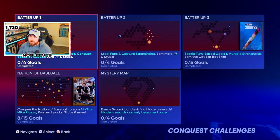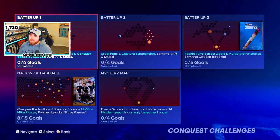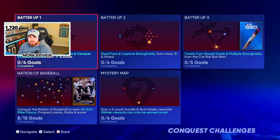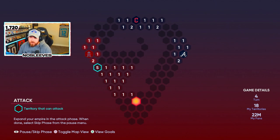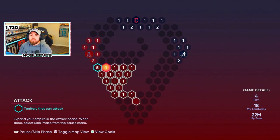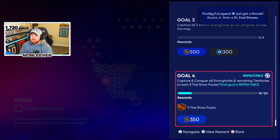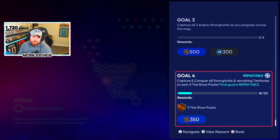I want to bring up another Conquest map. There will be more added throughout the year. These ones up here aren't really going to give you anything much and they're going to take you like 10 minutes - they're mostly just tutorials. But this mystery map one I want to bring up, because all you've got to do is take out three strongholds on this map and you will get five free Show packs. They're the base packs and it is repeatable - you can just keep doing it over and over and farm packs. It takes about 40-45 minutes to do this. But if you've got the time and you're free to play and don't want to spend any money, this is definitely worth it. If you do it a couple times, maybe save up 20 and rip them all at once - who knows, maybe you'll pull a Trout.